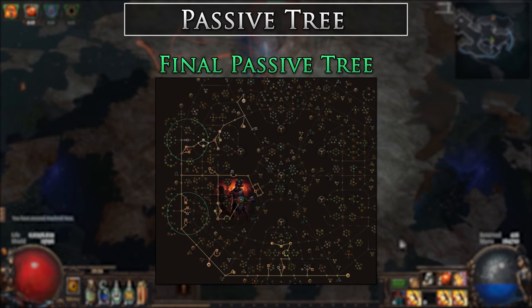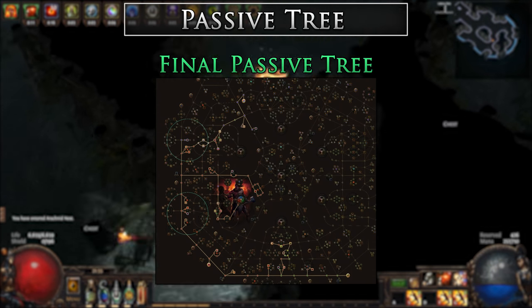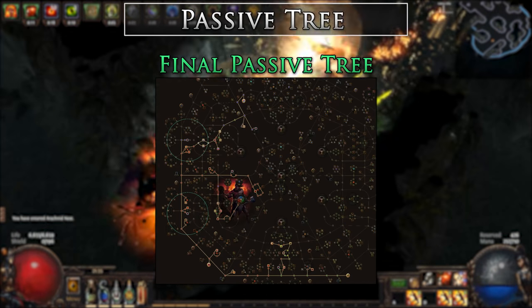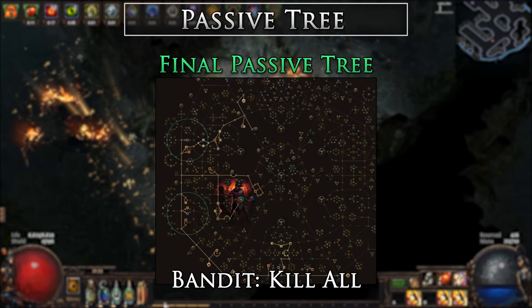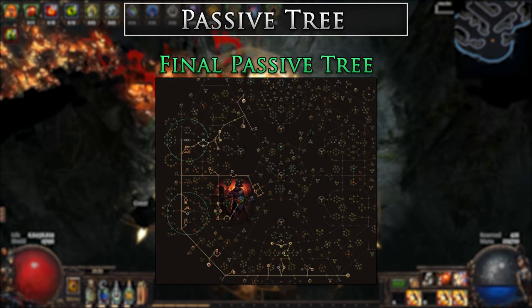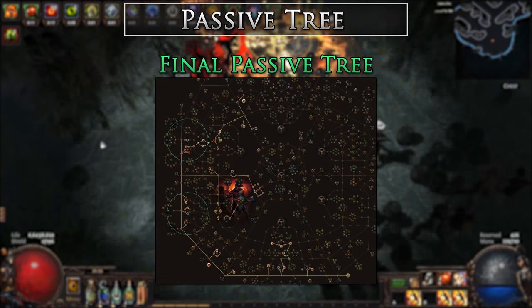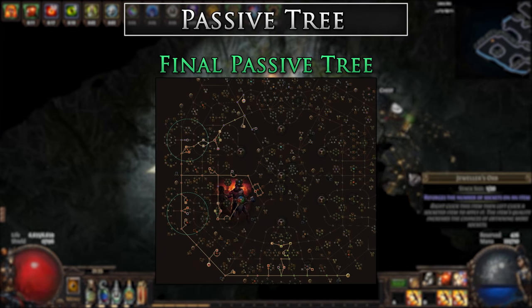Here is the final passive tree that makes use of Consecrated Path and Molten Strike. We ensure to get Elemental Overload and Point Blank keystones — Point Blank is only vital for Molten Strike. I will include another tree for people who do not wish to use Molten Strike at all, and of course, if you do not have Zoth's Blood. Ultimately, we do not get too many damage nodes in the tree as we focus more on life, endurance charges, and travel, while we get damage from the Nebuloks and gear.